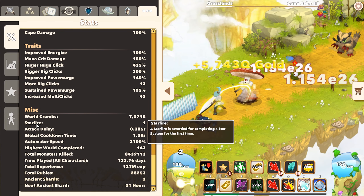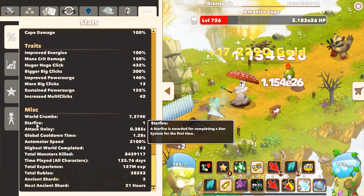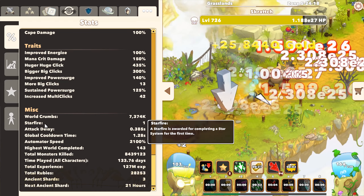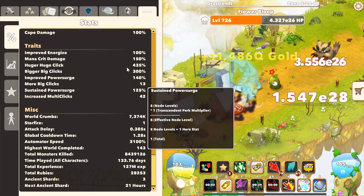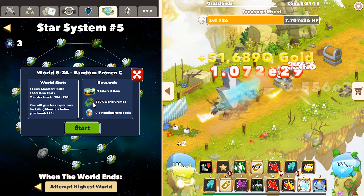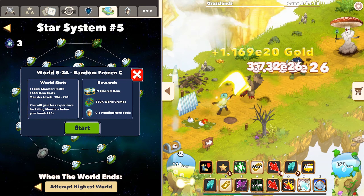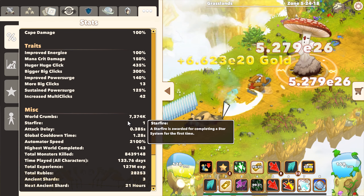First, the star fires — you gain a star fire when you beat the last world of a star system. For Seed that is world 30, and for Result that is world 50. The world crumbs you get for every world you beat — for example, this current world is worth 830,000 world crumbs.